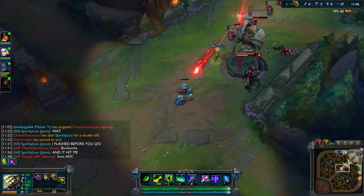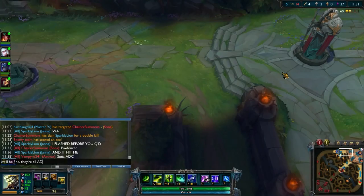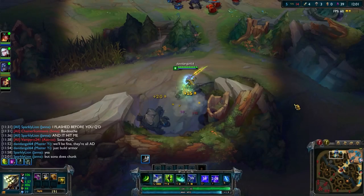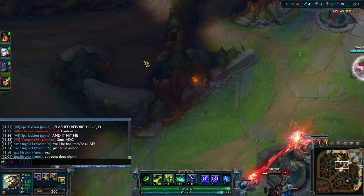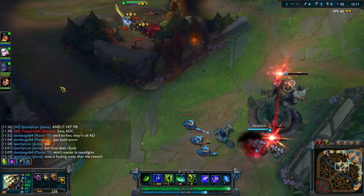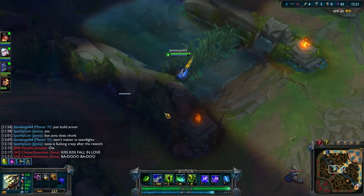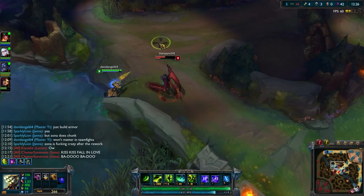We are 5 versus 14 right now, and I've got 4 of our team's 5 kills. I'm trying to boost morale by letting our team know that we'll be fine — they're all AD, just build armor. Janna's like 'yeah but Sona does chunk,' and I'm telling them it's not going to matter in teamfights. Sona will be able to stun, heal, get one burst off, and then that's going to be it. The enemy team won't be able to do anything later because they're all AD, and if we all have at least one armor item the enemy team's just going to be canceled out.